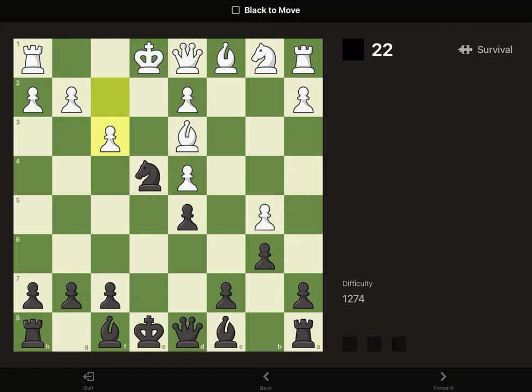Here we can take queen to H4. He will block with the pawn, since if he moves the king it's mate in one. We'll take the pawn, he'll take our knight, then we'll take his rook.